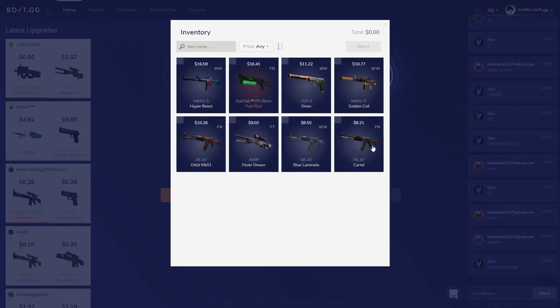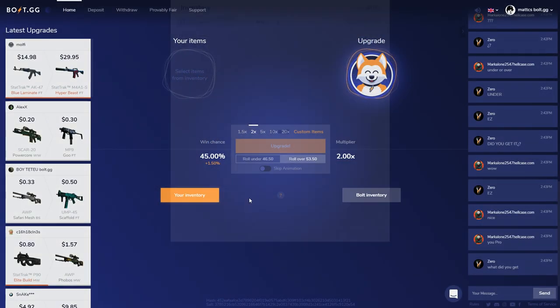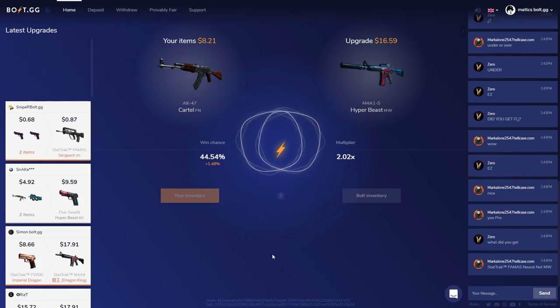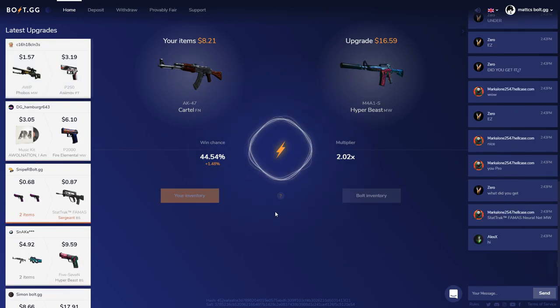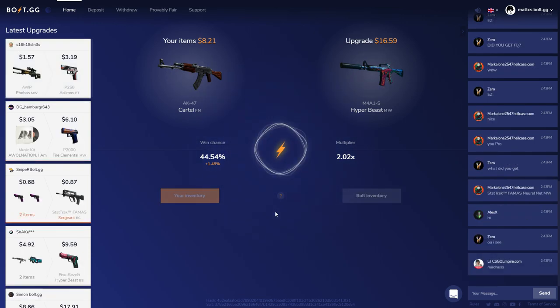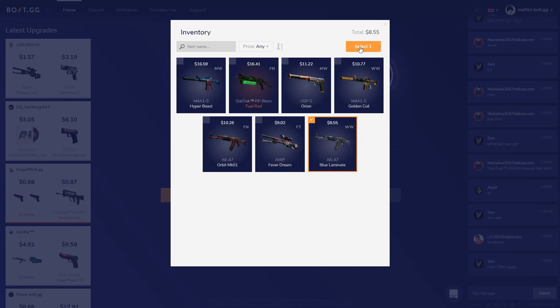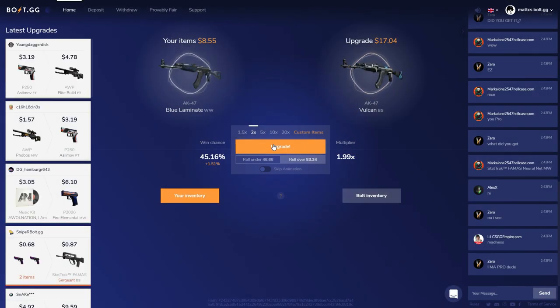Hopefully I can get some of these later upgrades because the items are getting more expensive. Let's go for a 2x. I keep clicking on my inventory because I think that's the upgrade button — maybe I'm just a little bit dumb. AK Cartel to an AWP Hyper Beast Minimal Wear — come on. No! Why do I keep losing so many in a row? Better give me a win streak now because I'm trying to give away some skins, not just $50 worth.